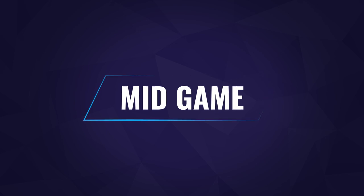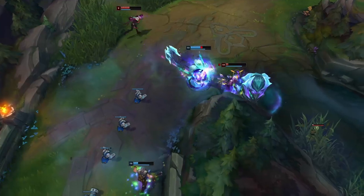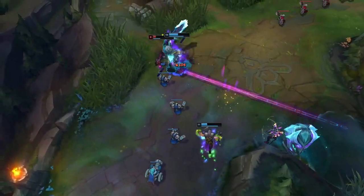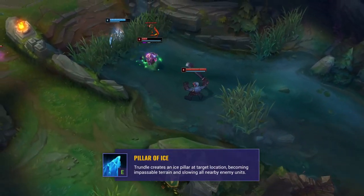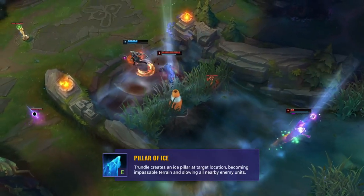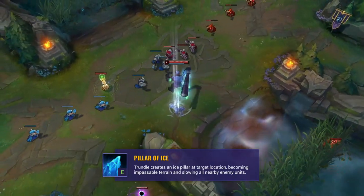On to the mid game — at this point Trundle can be a pretty hard opponent to deal with. He's pretty bulky with his ultimate and dishes out a bunch of damage, so once again avoid getting too close unless you're confident you can take him down. With teamfights kicking off, be really cautious about playing around his Pillar. Not only does the terrain cause issues, but the slow also means you can get easily caught in big AOE when you're trying to move around it.